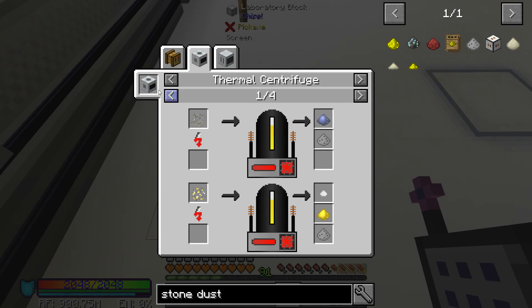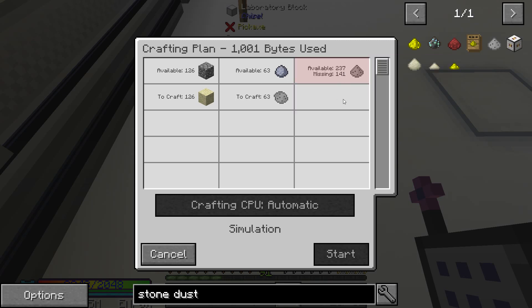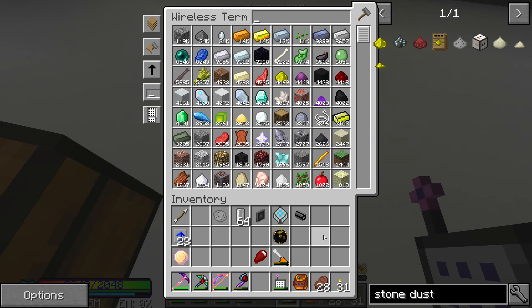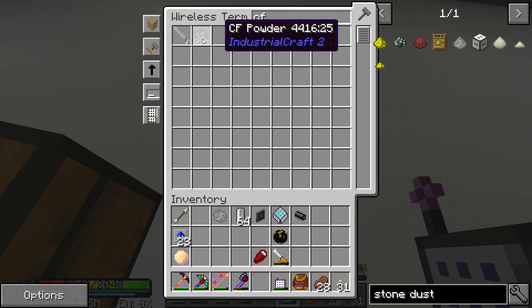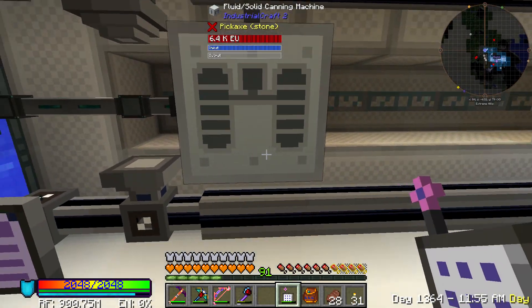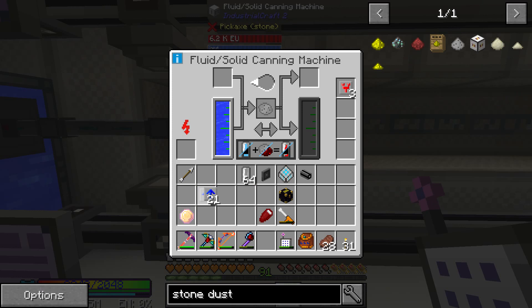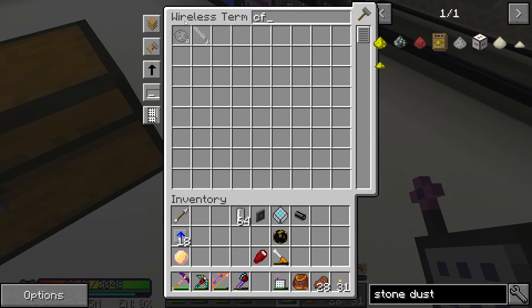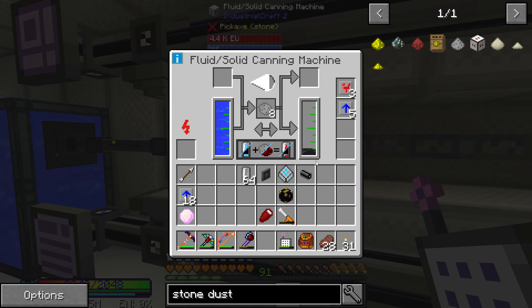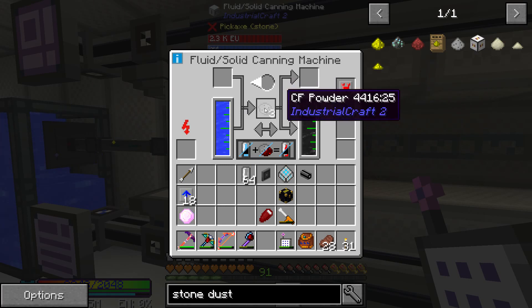I didn't expect to need more dust. Let's go ahead and make half a stack — 31. That's going to need to be making sand. What we do here is put it on this fluid enricher and throw that in there. We'll give it some overclockers as well. That gets 1000 millibucket tanks. Now we just need more of the CF powder. We put that in there, and I'm going to take it out right after this.